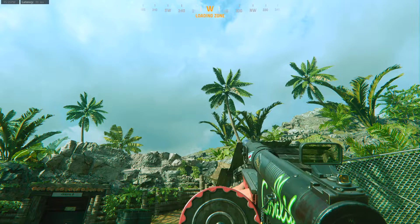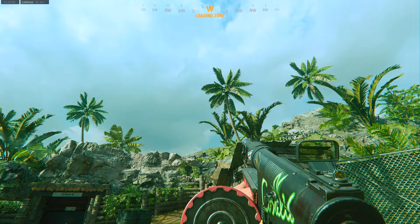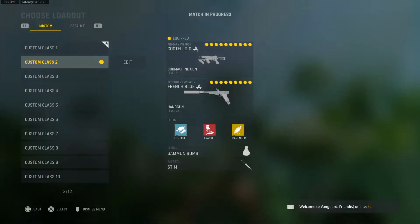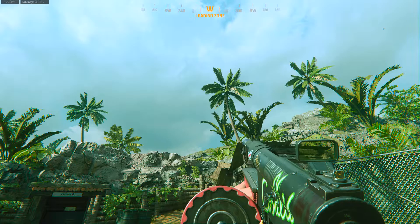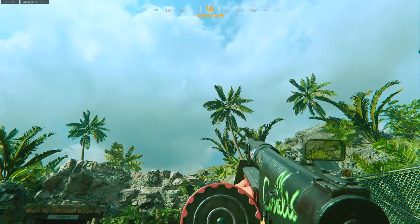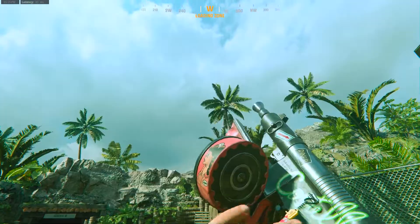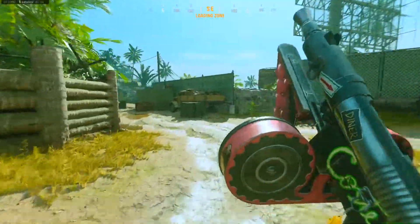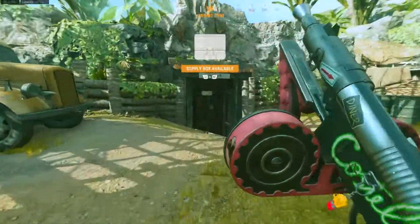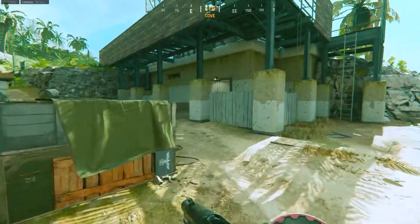Welcome back to the Call of Duty Vanguard video. Today we're back with episode 216 of Blueprint Review, taking a look at the brand new Costello's blueprint for the Well gun — blueprint number two out of the Umbrella Academy Cha-Cha bundle. This blueprint is pretty interesting looking, and it has all the same tracer rounds and dismemberment effects as the previous blueprint.